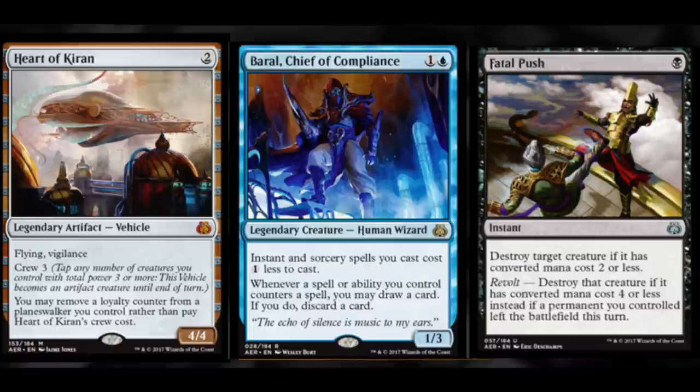Ideally you could trade your pre-release cards for fetch lands, but that's christmas land. Are there any cards you think I missed? I picked the best mythic I thought would hold its value, the best rare, and the best uncommon. Fatal Push is the one I would target heavily, just because so much of it will be opened. If you can get a foil copy of Fatal Push, that's a winner — I don't feel like it'll drop off much, and it's significantly better than the next best foil in this set. Bye guys!